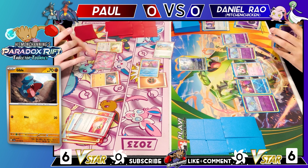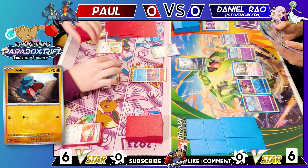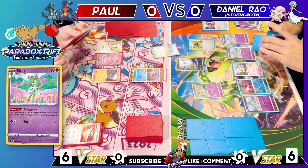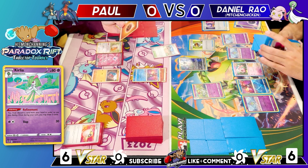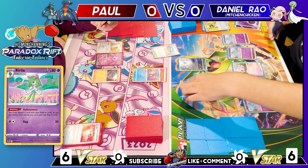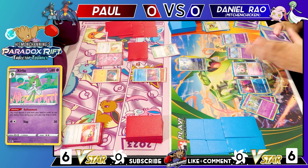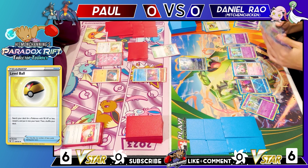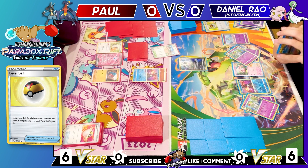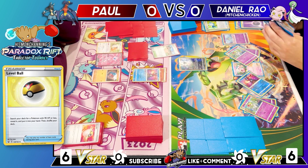Daniel draws for his turn. Since Paul only has a single Gible down, Daniel wants to try to attack with Scream Tail EX on turn two and snipe it. He Level Balls for a third Ralts to thin the deck, then evolves and uses Refinement, finding the EX. He evolves Curlia and uses Refinement again, then plays Rare Candy.